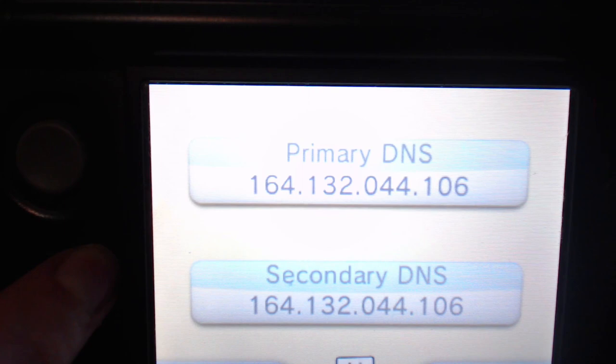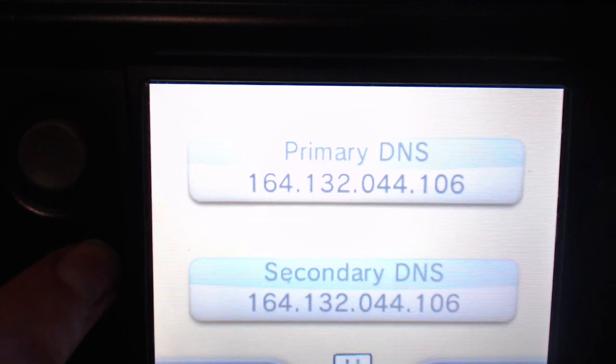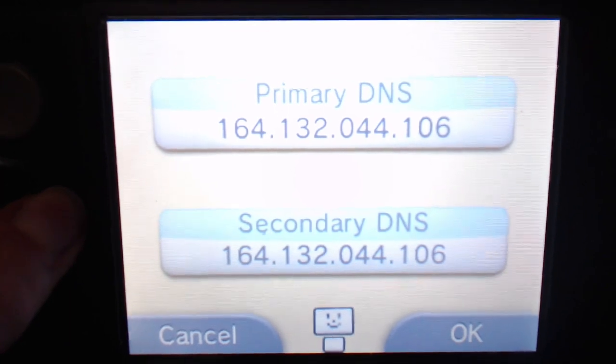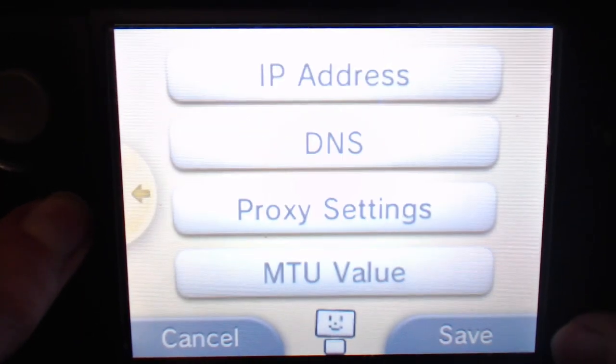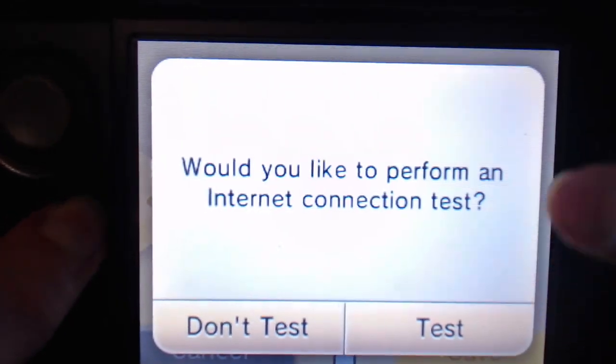When it comes to DNS setup, you will have to set the DNS to exactly 164.132.2044.105. You will have to type that down on both primary and secondary on your DNS, and then you click OK. Then you're going to save, and then you're going to test it, just to make sure if it works.